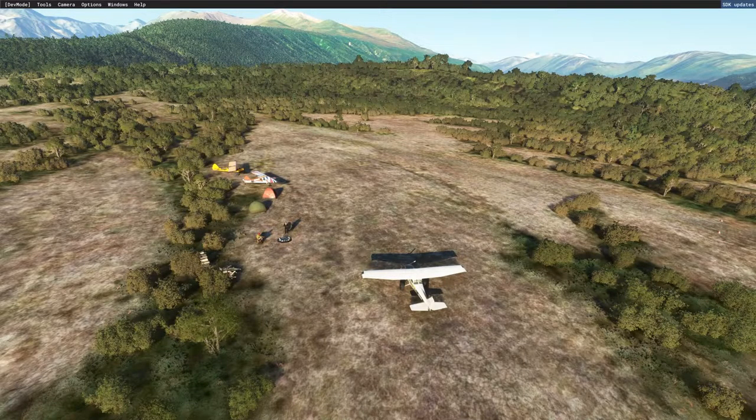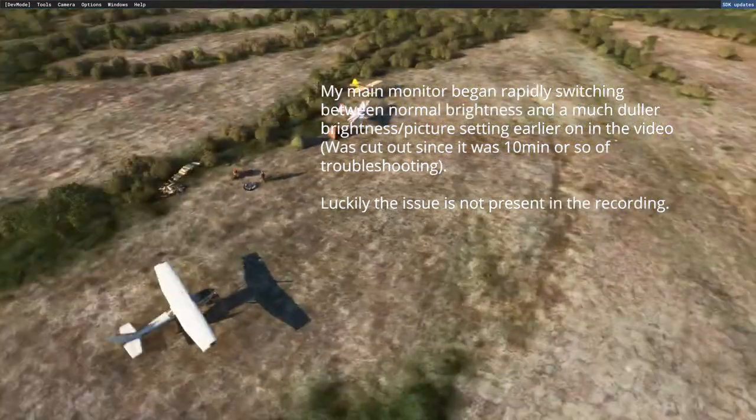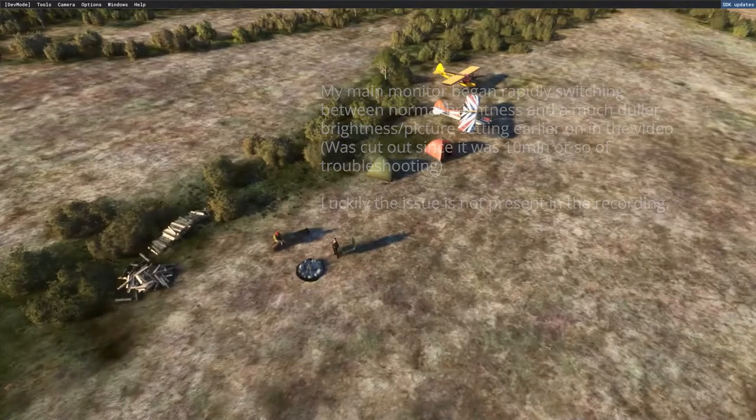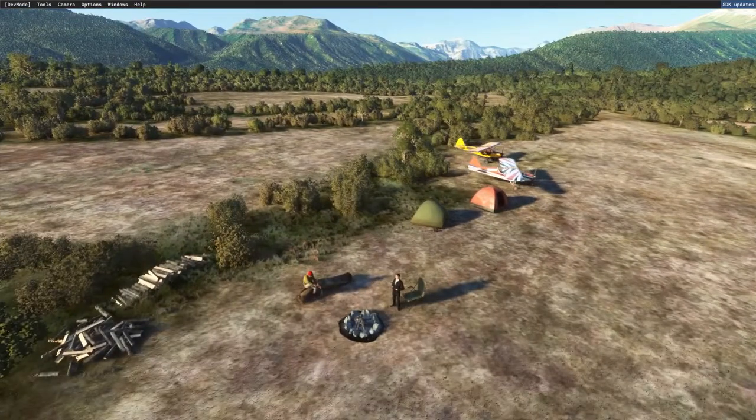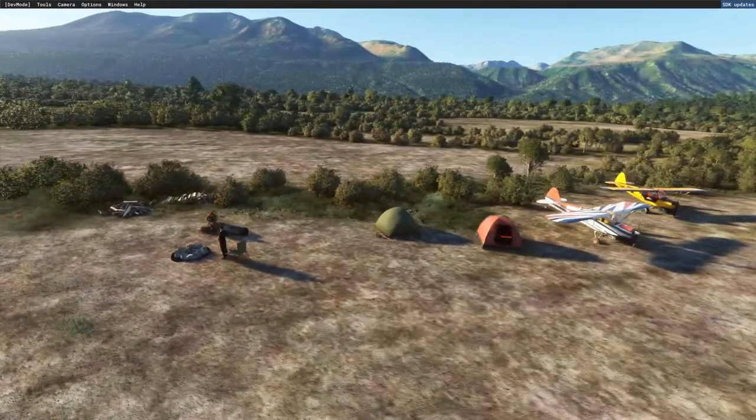I need to fix those trees on the hill as well. My screen is flickering like crazy right now and I need to figure that out because it's getting really annoying. I think this is where I'm going to call it - we made some good progress. It's looking kind of like a little campsite: a couple of airplanes, a couple of dudes hanging out, some cut firewood, a couple of tents. Yeah, I think we'll call it good here.